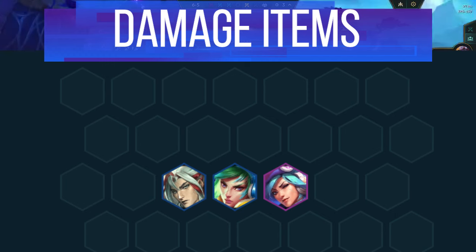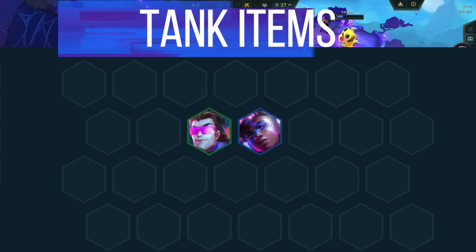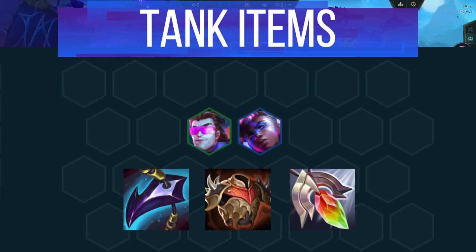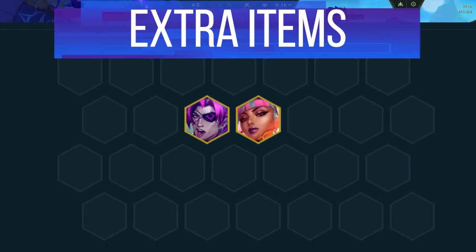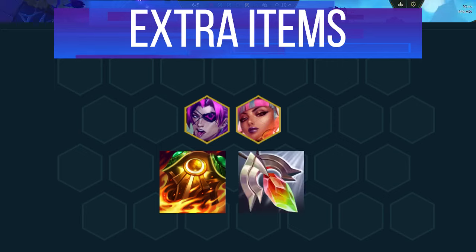If Caitlyn is your backup carry, you can give her any power items and she'll do fine — Infinity Edge, Giant Slayer, and Deathblade all do well on her. For tank items, this comp focuses on multiple carries, so you don't want to build them if possible. But if you need to, Dragon's Claw or Bramble are solid options. Redemption is great for team healing as well. Any extra items in this comp should be focused on utility — Sunfire or Morello are great for anti-heal, Redemption provides extra sustain, and Shroud is great to shred armor to help kill frontline.